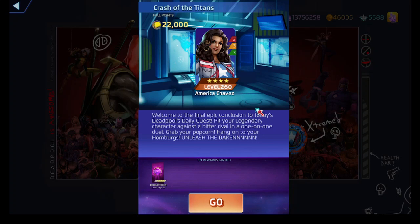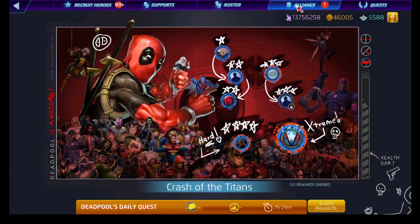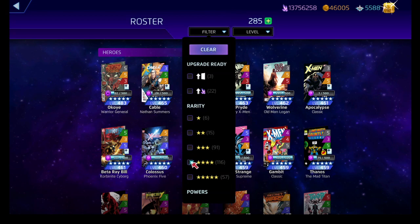We're going to Crash the Titans. We know that this Crash the Titans is with Wiccan, but we're going against America Chavez, and we can see her kit is at 233. We'll look at her real quick and see what her powers are.